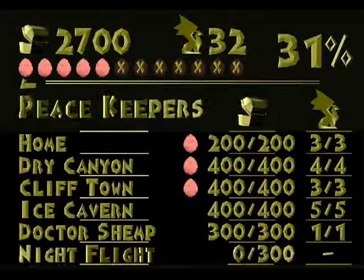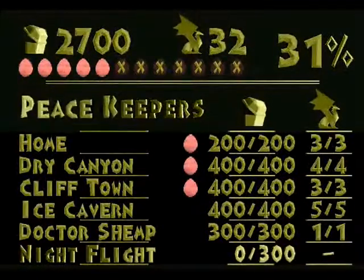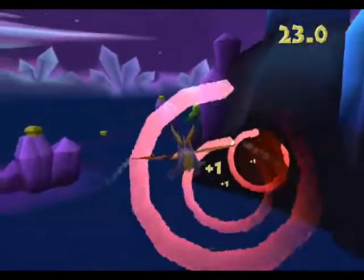Today we are doing the last level of the Peacekeeper's World, which is Night Flight, which has 300 gems and no dragons. So, let us begin. Yay. Another flight. Joy.